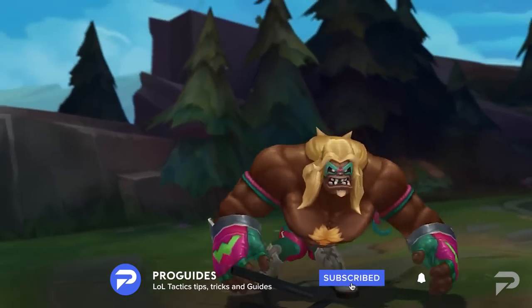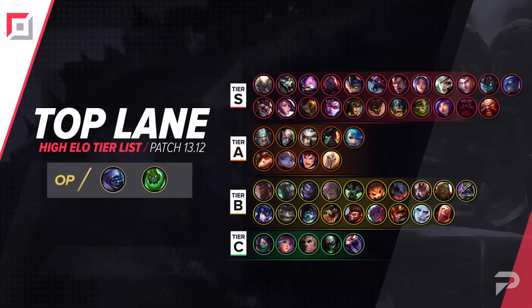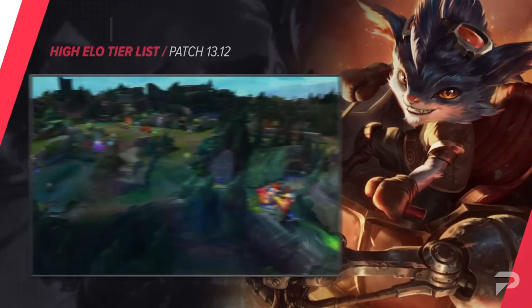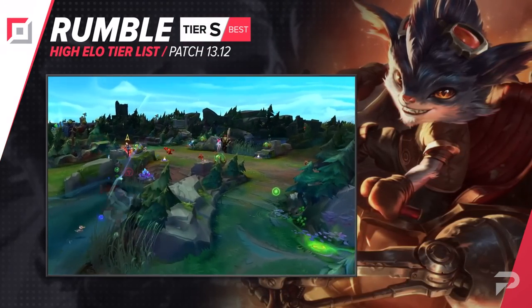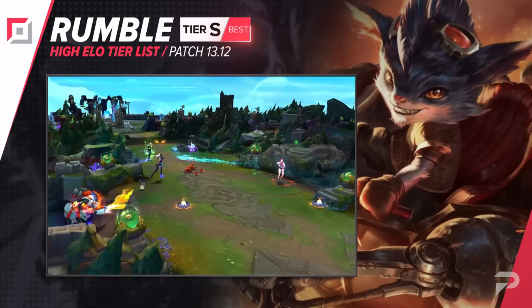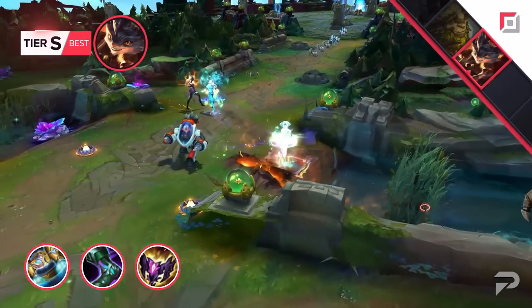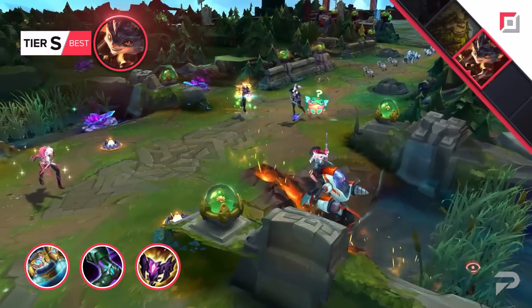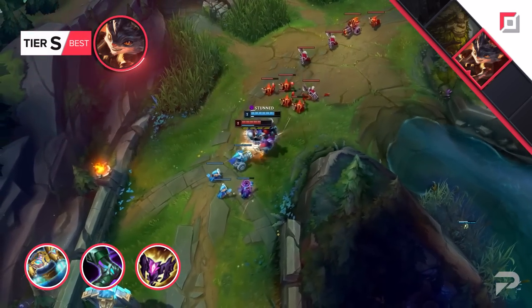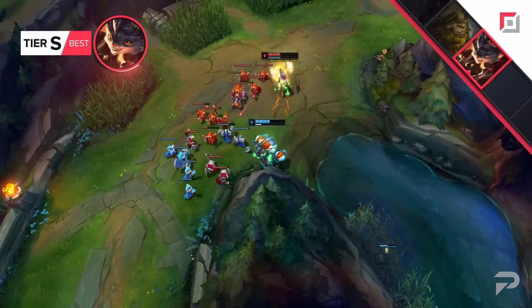Let's take a look at our top lane tier list first. For our first highlight, we have Rumble. With his recent changes, he's doing better against tanky enemies, and we're going to see more matchups that you'll pick him into. As for items, your core is still likely going to be Hextech Protobelt, Sorx, and Shadowflame. Your champion just loves Penetration way too much. We also have changes to his passive attack speed bonus. Do you think this will be enough to make him OP, or will he still fall short in terms of damage against the meta top laners? Let me know in the comments below.